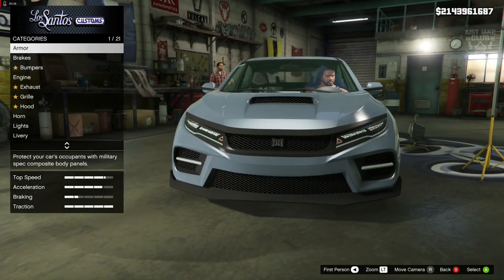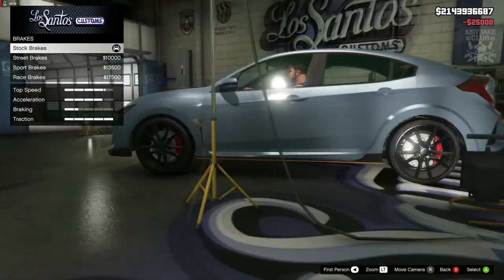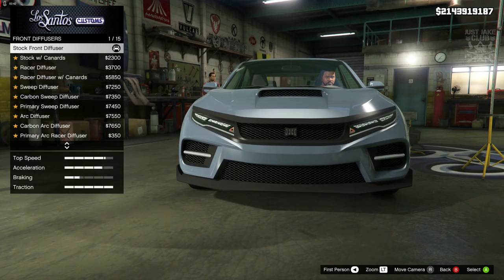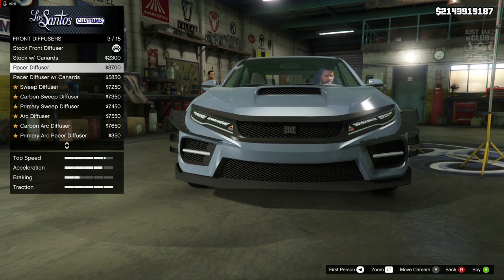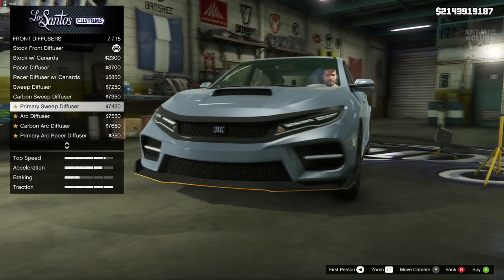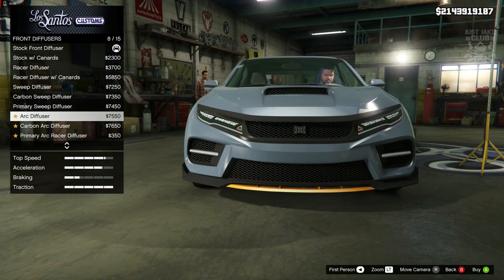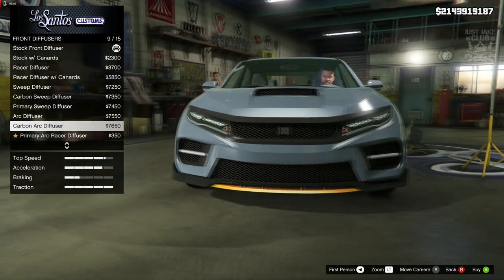We're going to start this build with 100% body armor, then go to the brakes and get the race brakes. Then we've got the front diffuser — not an actual bumper change — it's just going to add crazy splitters and canards. That's a shame that we don't get an option to change the bumper, but the arc diffuser actually looks quite nice. I really like that; not sure about the carbon version of it.